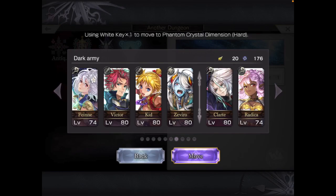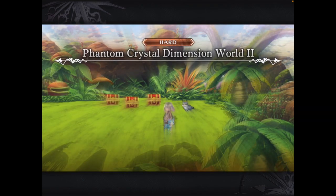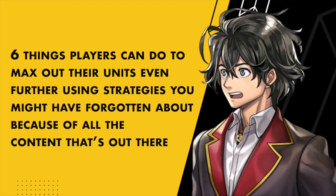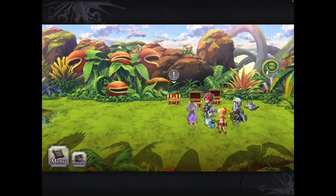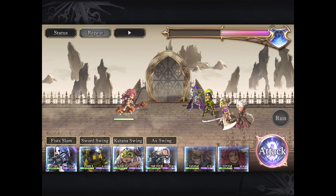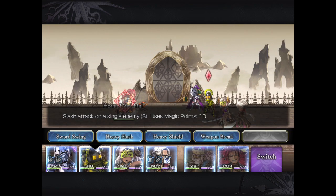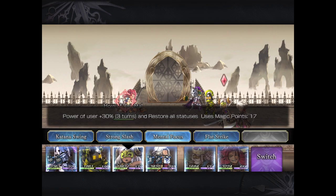Hey everyone, David here from Another Eden Adventures. As we wait for the next update, I thought I'd make a quick video with the simple title of '6 Things Players Can Do To Max Out Their Units Even Further Using Strategies You Might Have Forgotten About.' This can be very useful for players who are stuck on a specific boss or are watching boss battles on YouTube thinking, how the hell are they doing this? I know a lot of you might already know some of these tips, but there may be something you've missed or forgotten, so stick around.